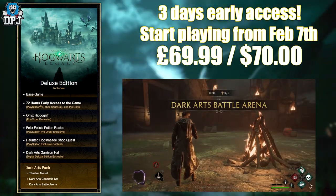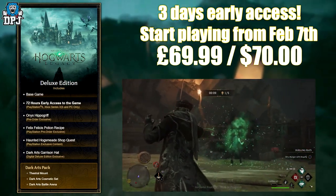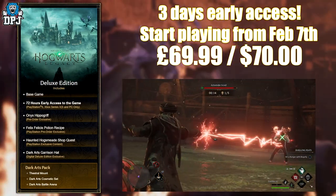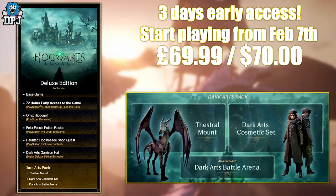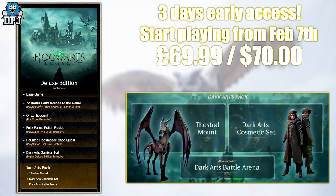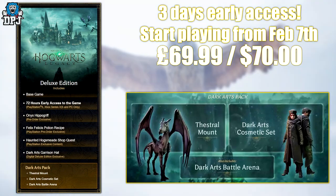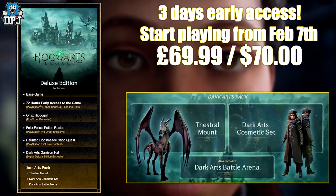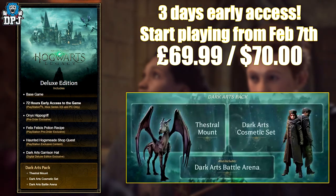With the deluxe edition you also get the Dark Arts pack, which includes the Thestral mount, the Dark Arts cosmetic set, and a Dark Arts battle arena — which we saw in the gameplay reveal. The Dark Arts pack can also be purchased separately if you've already bought the standard edition. This edition is 70 pounds from digital stores, and I believe similar in dollars — though UK folks might be getting a bit robbed there.